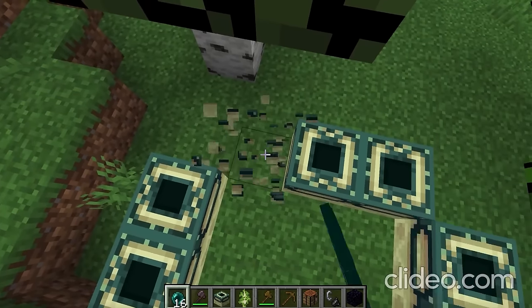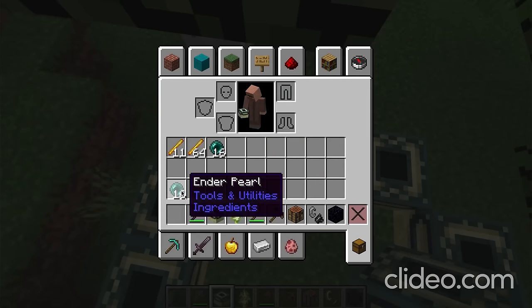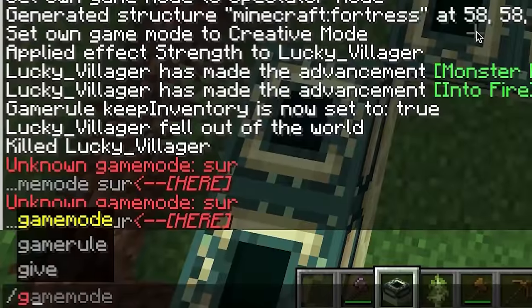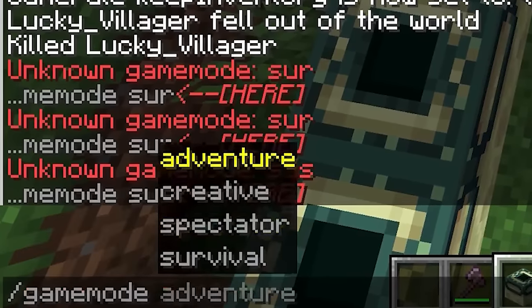The speedrunner tries to make amends and go into survival mode. But unfortunately, the first time he types 'gamemode sur,' the second time 'gamemode sur,' the third time 'gamemode sus.' But the fourth time, he is now in survival mode.